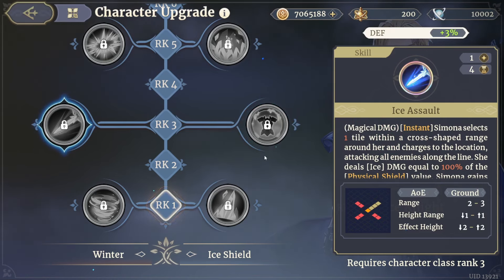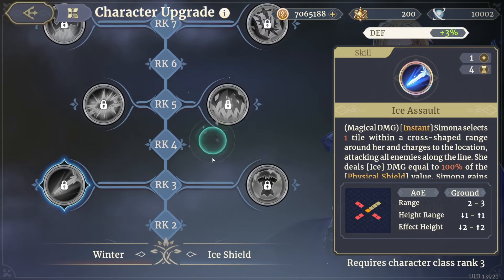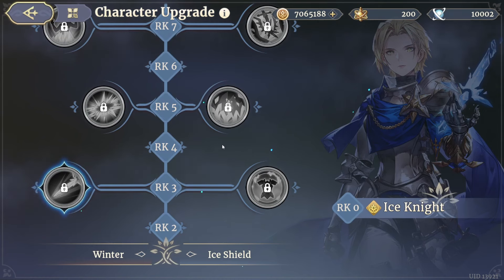Ice Assault is going to be your choice if you're going to be using her as a DPS. One of the things I love about her is you can build her as either and she's just as effective.